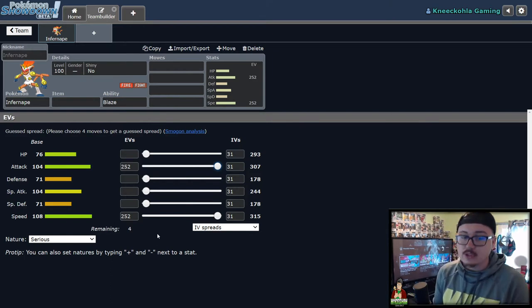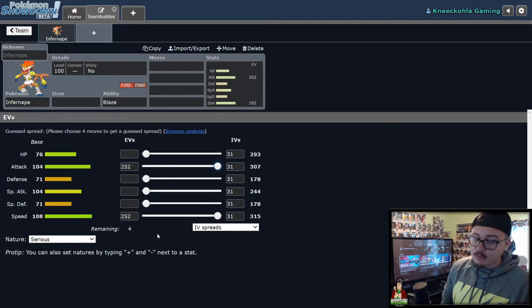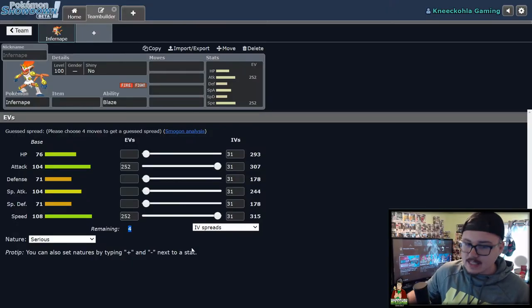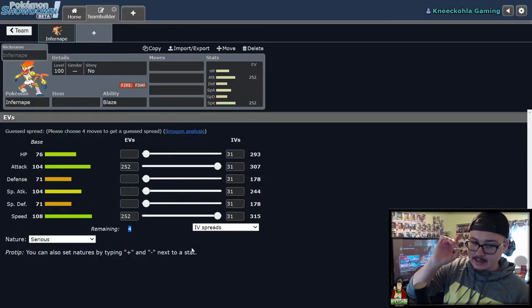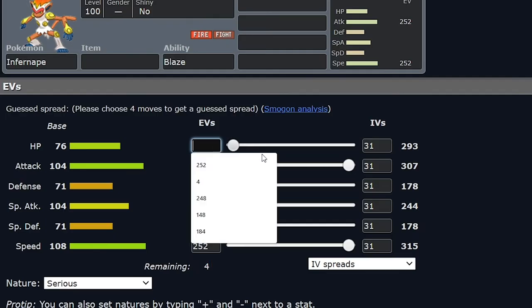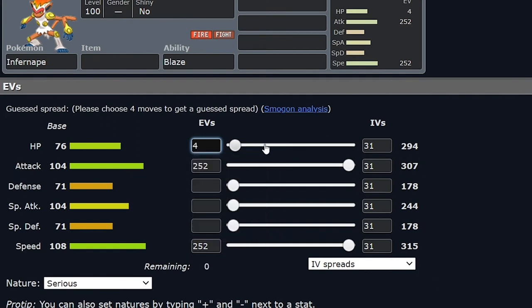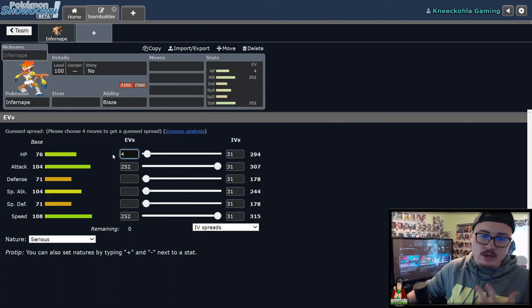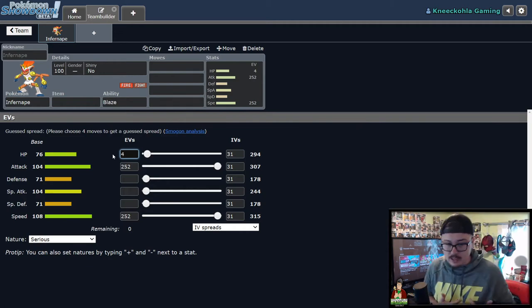With 252 Speed and 252 Attack, that's 504 EVs used, leaving six remaining. However, it takes at least four EVs to raise a stat by one point. So if I put four into HP, the stat goes up — from 293 to 294. But if I only put two in, it doesn't move at all. So you need at least four EVs in a category to increase it, meaning those last two leftover don't matter — technically you only have 508 usable EVs.